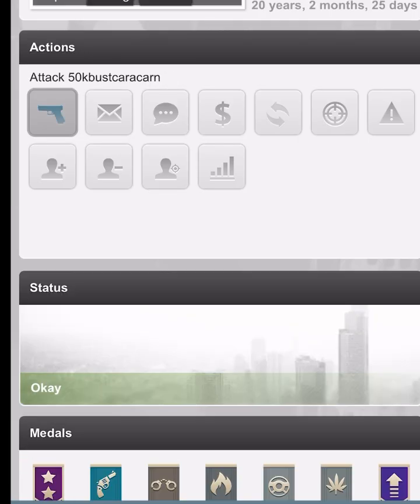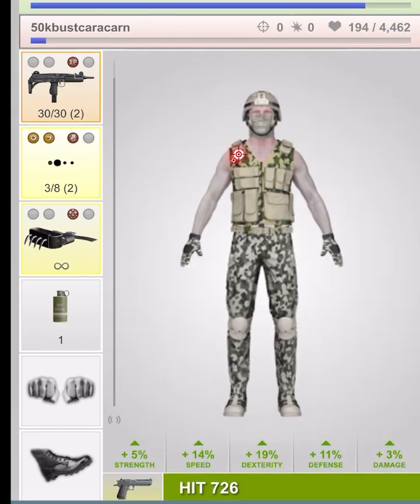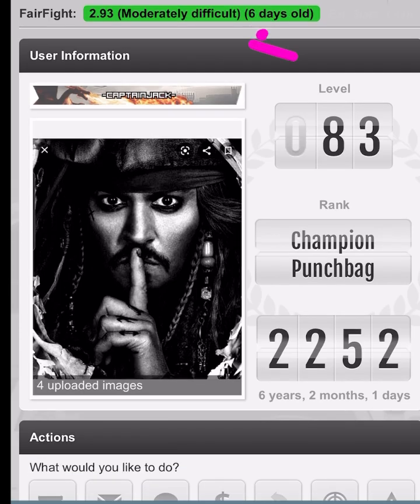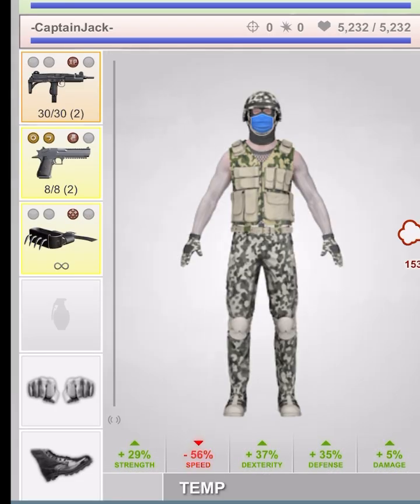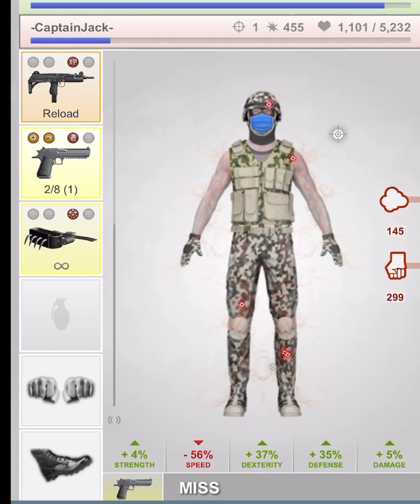Here, I've selected an easy target with a blue arrow. As you can see at the top, it's estimated 1.7 for fair fight. As predicted, this target was easy for me. This next target is moderate, estimated 2.93. As you can see, this target is a little bit more difficult, but still very manageable. Of course, this will depend on their individual stats and your stats as well.